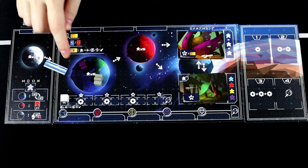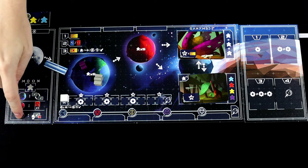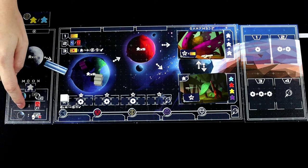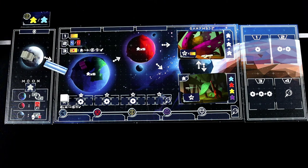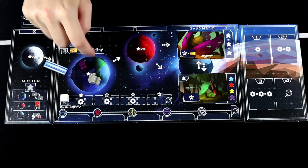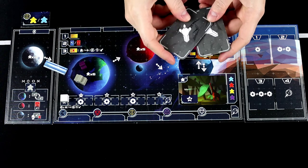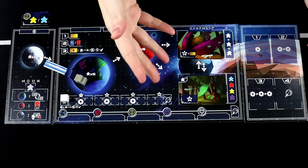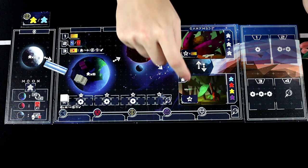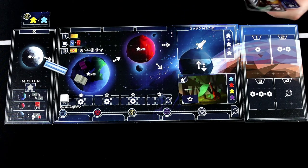The Advisor has special abilities depending on which location the Advisor is at. There's a summary of these abilities at the bottom of the Moon board. There is no special ability if the Advisor is on the Moon. For the Earth special ability, when the Advisor is on Earth, you can choose a Settler ship from your hand and replace it — swap it out with one of the Settler ships already on the board, putting one back to your hand and putting another one out.